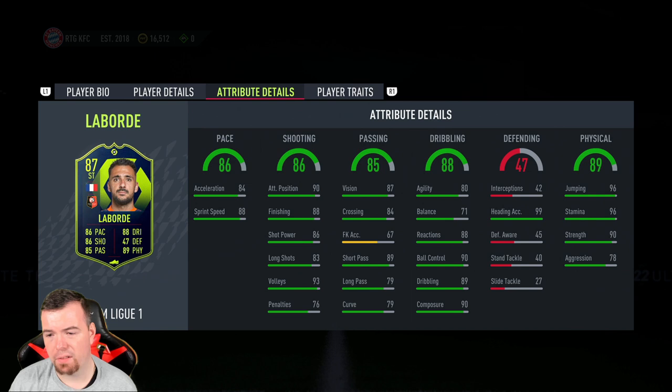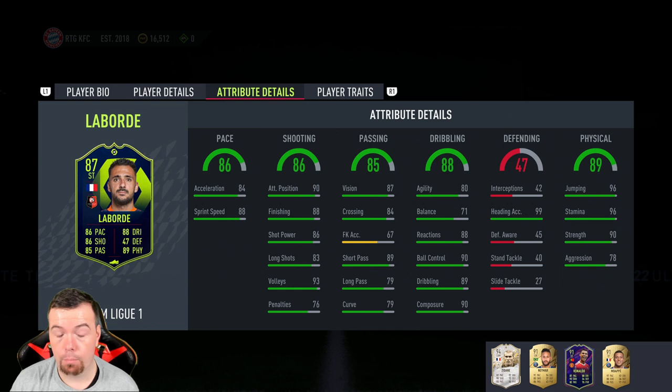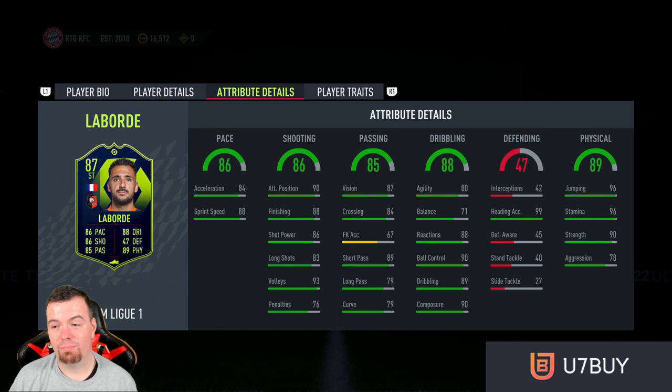76 penalties, 87 vision, 84 crossing for some unknown reason, 63-67 free kicks. 89 short passing with 79 long passing is really good for a striker. 80 agility and 71 balance are a massive letdown, but 88 reactions, 90 ball control, 89 dribbling, and 90 composure are really good. 99 heading accuracy, 96 jumping, 96 stamina, 90 strength, and 78 aggression — amazing. He also has the inside foot shot trait.